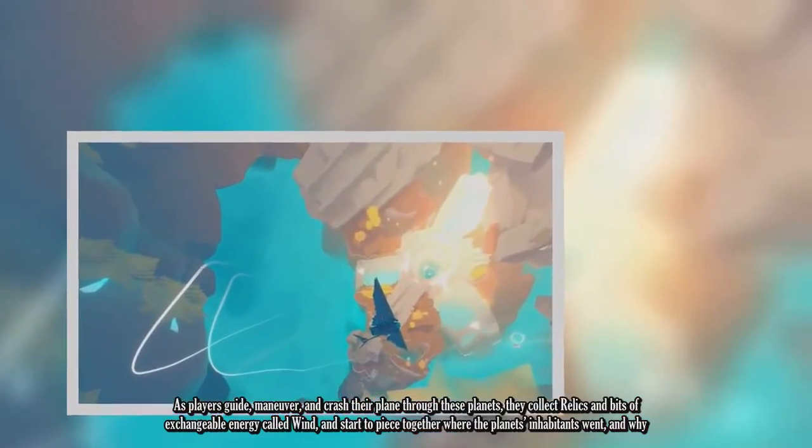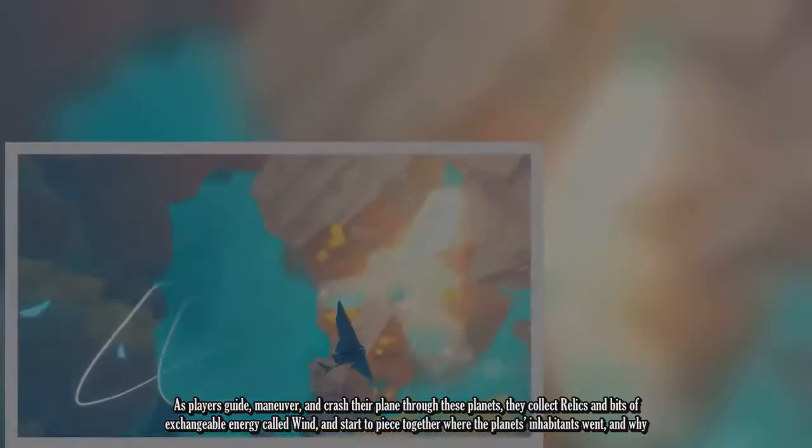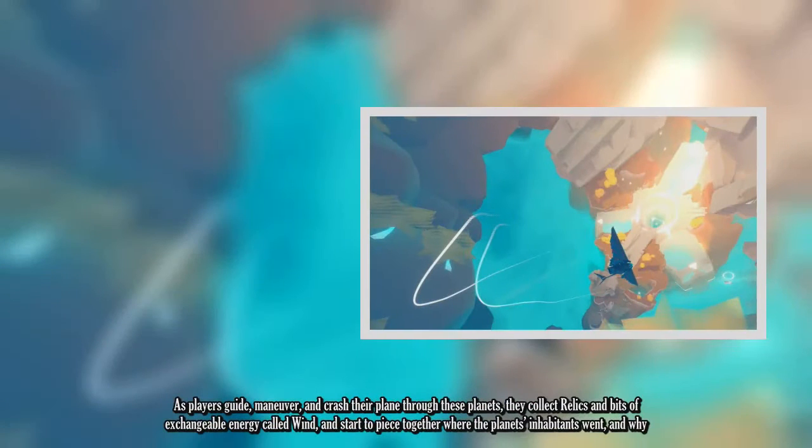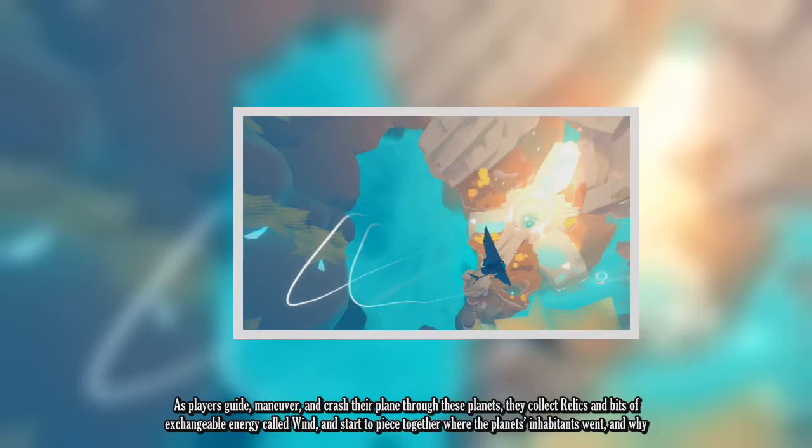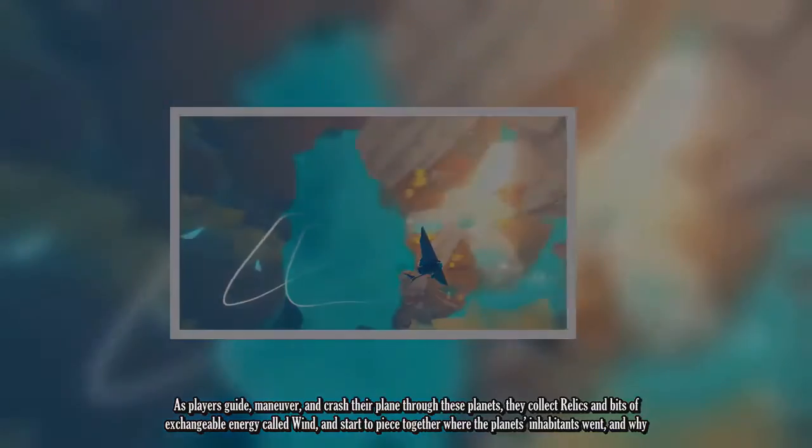As players guide, maneuver, and crash their plane through these planets, they collect relics and bits of exchangeable energy called Wind, and start to piece together where the planets' inhabitants went and why.